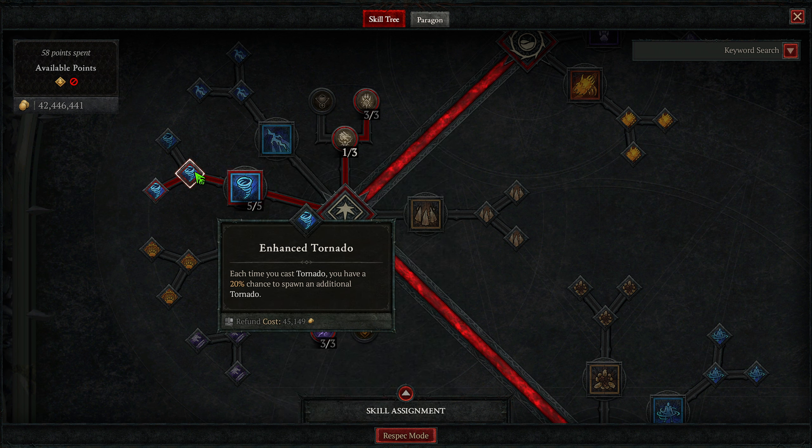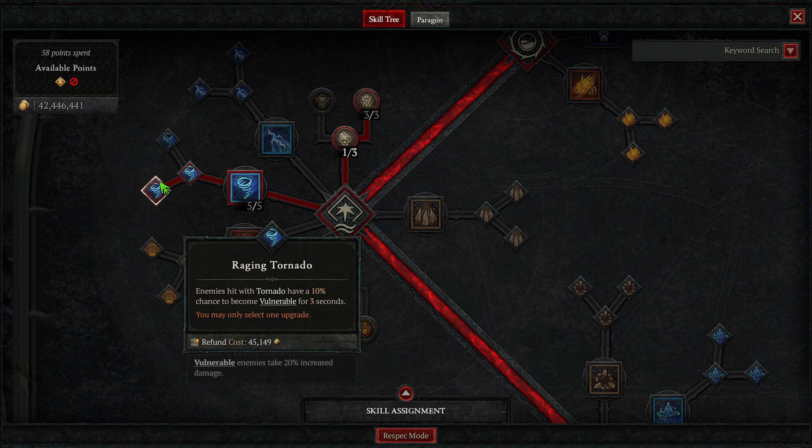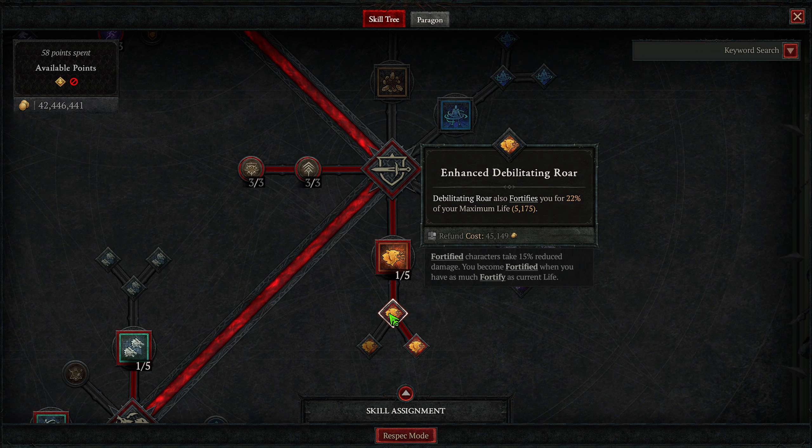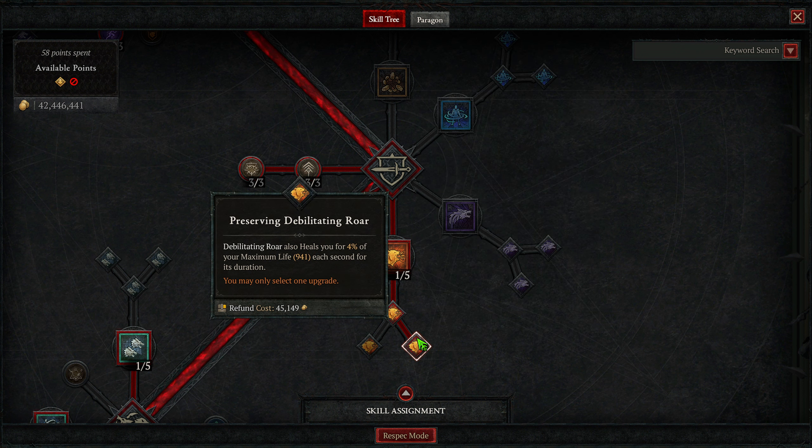Today I want to go over what may be the strongest druid build in Season 4 of Diablo 4, which is a Tornado Druid. This version uses four different uniques, and you pretty much need three of them for this version of the build to work: Tempest Roar, Tabalt's Will, and Hunter's Zenith.